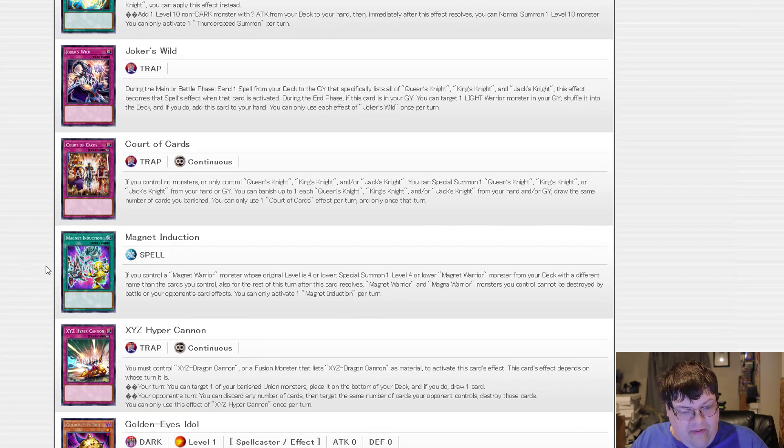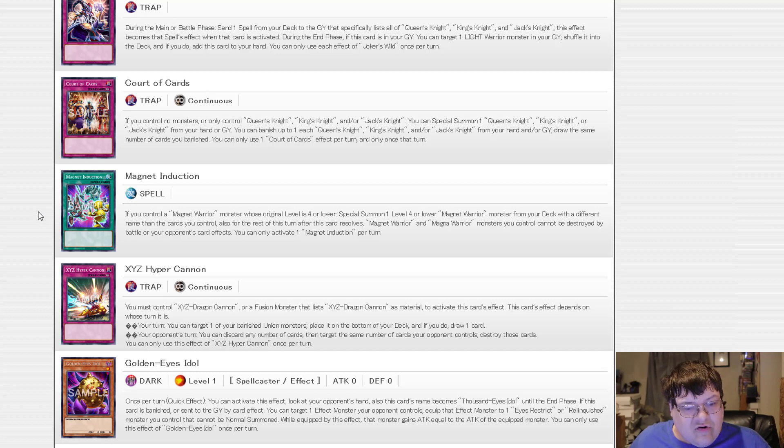Magnet Induction. If you control a Magnet Warrior monster whose level is four or lower, Special Summon one level 4 Magnet Warrior monster from your deck with a different name from cards you control. For the rest of this turn after this card resolves, Magnet Warrior monsters you control cannot be destroyed by your opponent's card effects. Hyper Cannon: you must control Exceed Dragon Cannon or a fusion monster that lists Exceed Dragon Cannon as material. On your turn, target one of your banished union monsters and place it on the bottom of the deck, or on your opponent's turn discard any number of cards equal to your opponent's cards and destroy those targets.